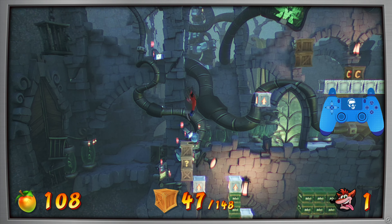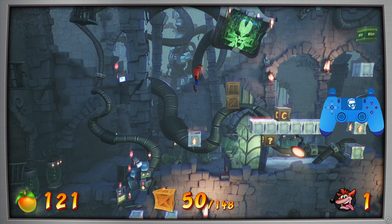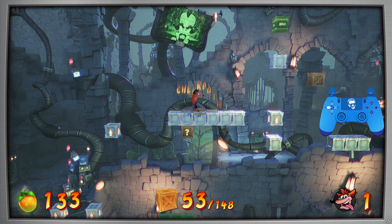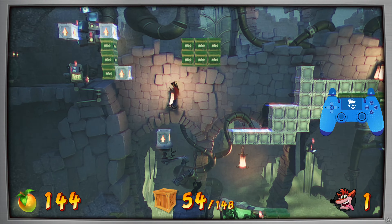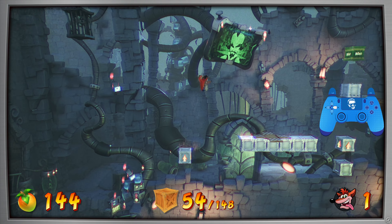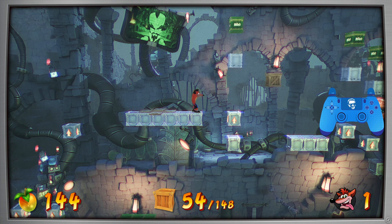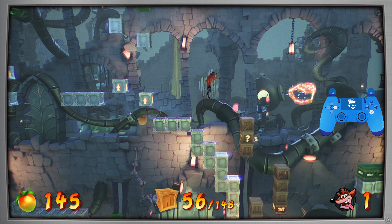Okay, come up here, hit these three boxes, and then bounce over to this jump box here. Hit this one — and oddly enough you can't seem to belly flop and break crates below you. I thought you could do that; maybe that was only in the N. Sane Trilogy. In any event, we got that crate that we missed. You want to completely clear this bounce box — you don't want to hit it at all — and then just spin on your way down to break those crates.